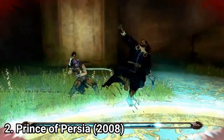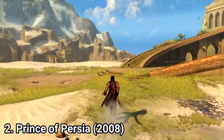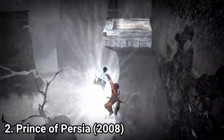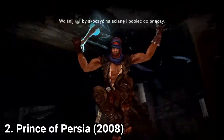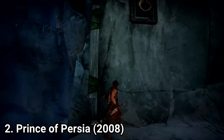But on the plus side, the visuals are stunning — the game looks like a watercolor painting. You can use Alika to solve puzzles and platform, and she saves you if you make a wrong jump. Overall, even if I didn't like the combat, everything else in the game was fantastic. I recommend you try this game too — it's solid.